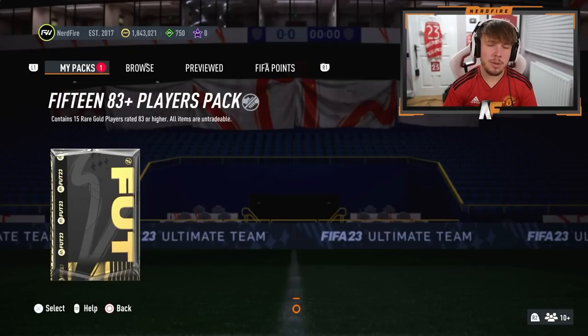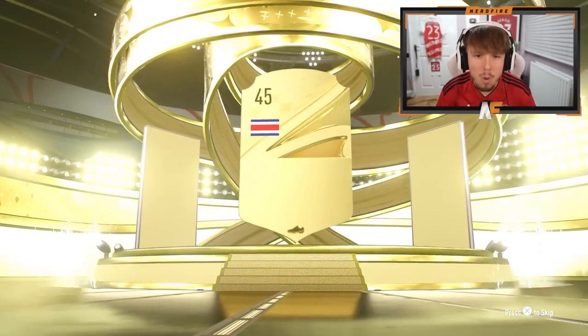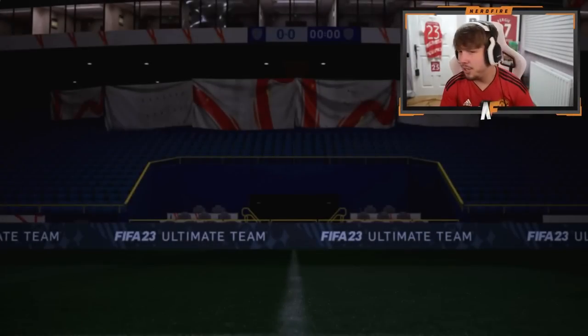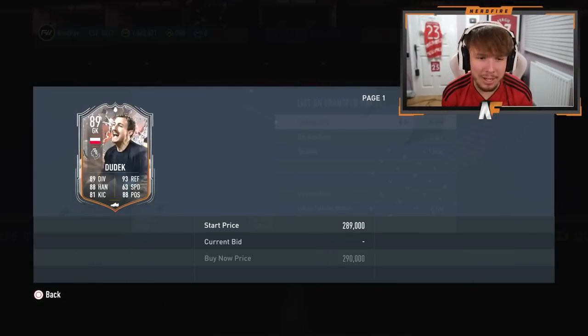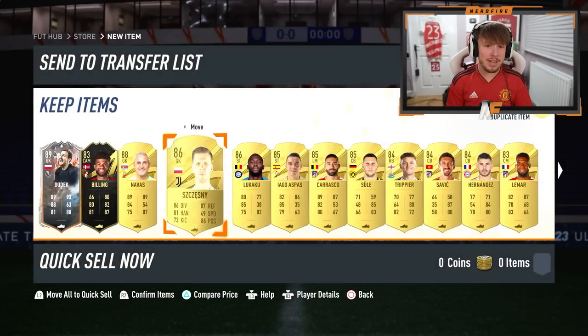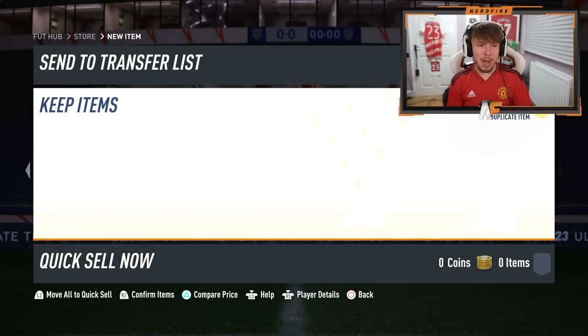Third time lucky — come on, EA! Trophy Titan in the third one? It's going to be a cheeky little Keylor Navas instead. Oh, that's kind of disappointing. But we do get a Trophy Titan — it's Dudek, who I'm probably never going to use. But there we go, we get a brand new Trophy Titan. Four walkouts overall — not bad at all.